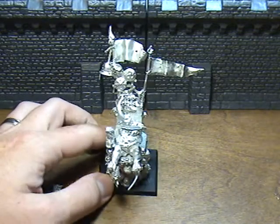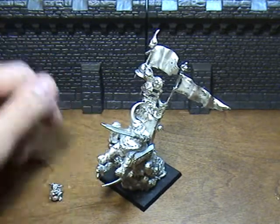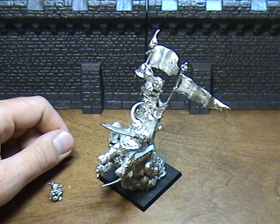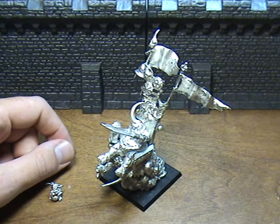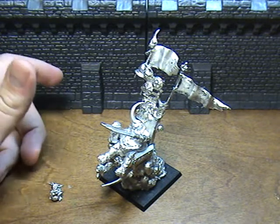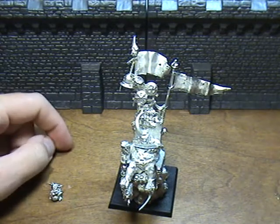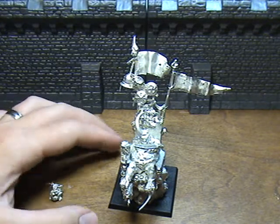What I plan on using this model for is as a Herald of Nurgle on a Palanquin. It's perfect for that. Here's the big guy — he's the Herald and he's riding on a Palanquin. For 50 points, it's going to give you 6 poisoned attacks and gives the guy a 6-plus save. Probably not the neatest thing on the 6-plus save — he's going to be relying on his ward save and his high toughness anyway. It will also increase his frontage for the number of models he comes into contact with for the noxious vapors, which will make those enemies strike last.